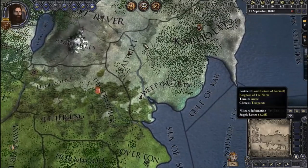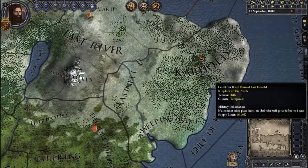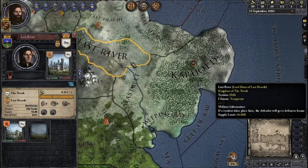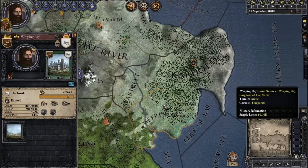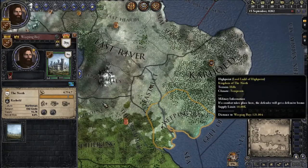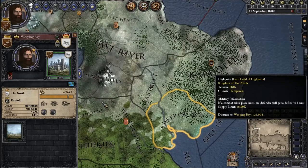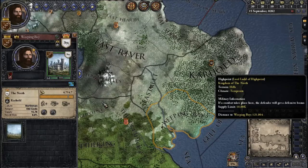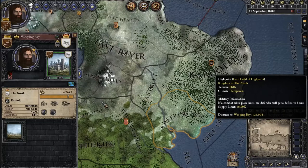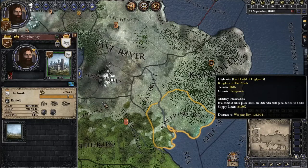Unfortunately, the area that we were in charge of in Clash of Kings isn't really an option in this mod. It's roughly in Eastmelt or the eastern half of Last River, but neither of those was an option, so I went with Weeping Bay, which was the closest single province I could choose. Our goal in this playthrough is going to be anachronistic from Clash of Kings — we're not going to be content with our little lordship. We're going to try to expand and become a bigger player in the north, and hopefully all of Westeros.